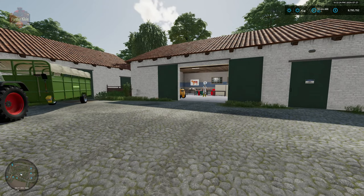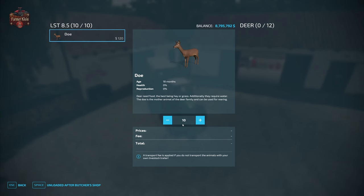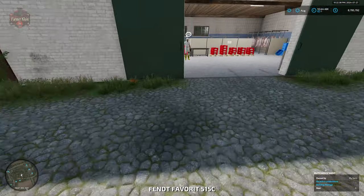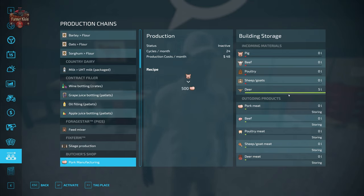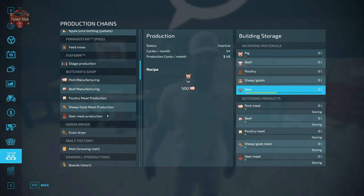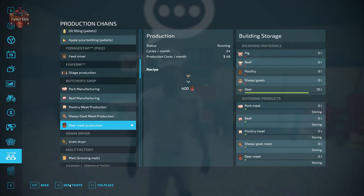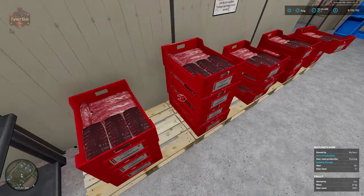Down at the butcher, the butcher will accept deer. We can unload some deer here, talk to the butcher, and activate our deer production at the butcher shop. You can see that deer are going to create 400 units of deer meat, which comes out on these meat trays.